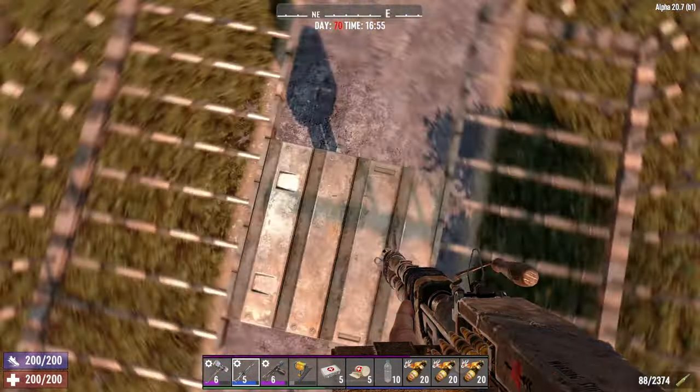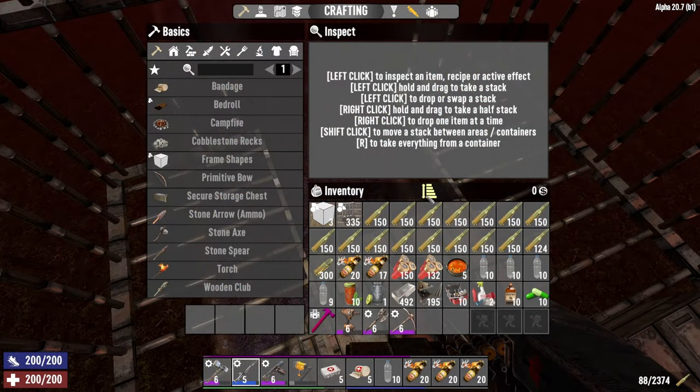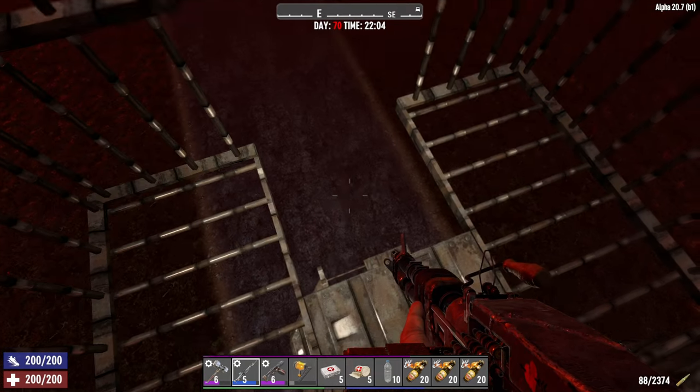With that, I'll fast forward to where we can bring on the day 70 horde. In my backpack — I've still got the dead hammer, I'll get rid of that, I just used that for construction. I've got a bunch of water because I know I'm going to set myself on fire. I picked up like a hundred molotovs and we've got a bunch of 7.62 ammo. Let's see what happens.